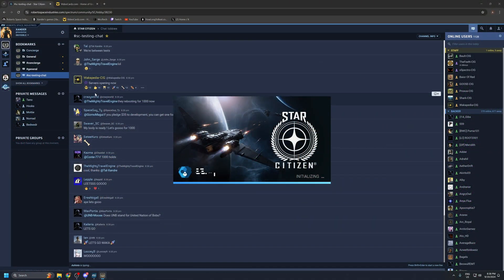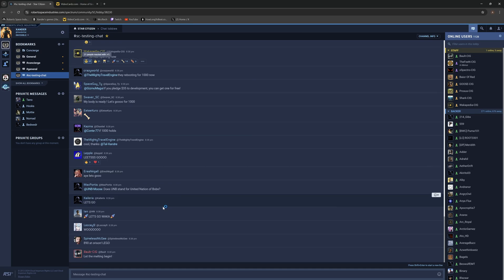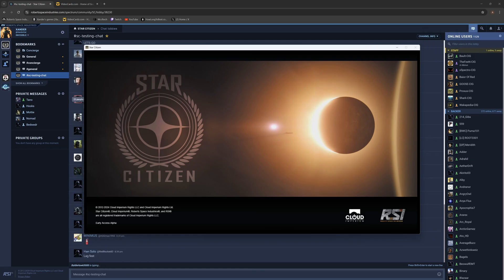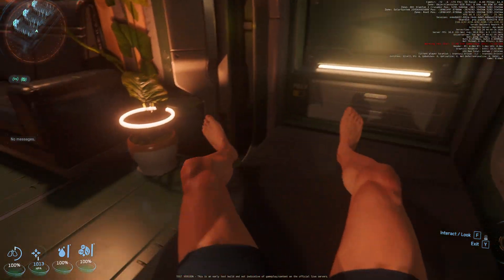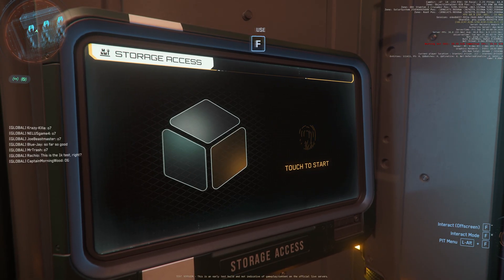Without further ado, I'm just going to let the gameplay roll. The server is opening now — Wakipedia CIG thousand-player server meshing, let's go! Let the melting begin. The plan is: once I load into Orison, I'm going to hang around the green circle building and watch how many players log in and run out. The server I was just on had 726 players out of a thousand. We're in — but I died and lost my gear! I need to put some gear on before more people log in and lag the server.